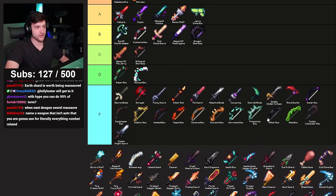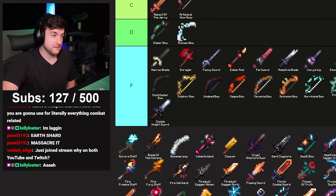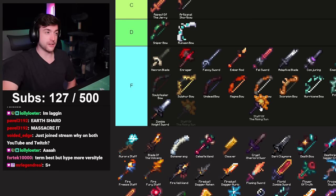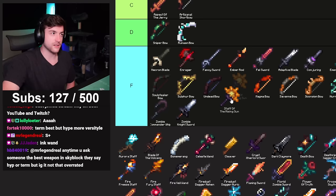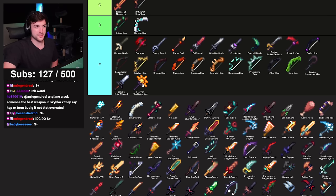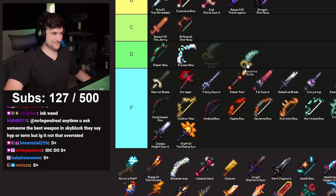Best weapon in the game in my opinion — Hyperion. Staff of the Rising Sun — for everybody but me and Technoblade this weapon is useless. As a matter of fact even for me it's useless — I did a ton of damage with it during the Dante event because I was second most in votes, but it's a completely useless item. F tier. Prismarine Blade — I'm gonna give it an F.